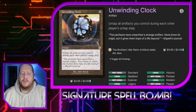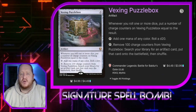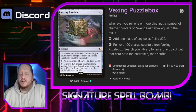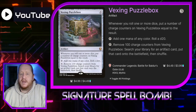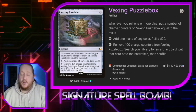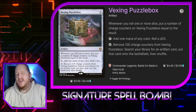Unwinding Clock: untap all artifacts we control during each other player's untap step. Vexing Puzzle Box: whenever we would roll one or more dice, we put a charge counter on it equal to the result. We can tap it to add one mana of any color and roll a d20. We can also tap it and remove one hundred charge counters to search our library for an artifact card and put it onto the battlefield. That might not seem as doable as you'd think, but when you're untapping your artifacts every time you play an artifact or during each other player's untap step, you can get to a hundred charge counters more frequently than you'd think. So it's a mana rock and a tutor.